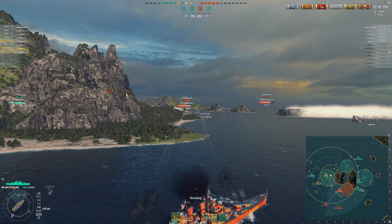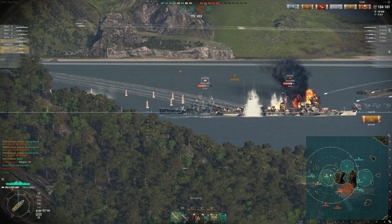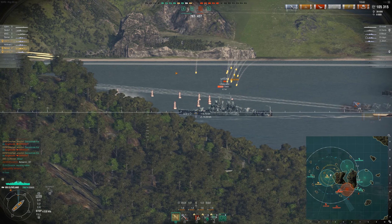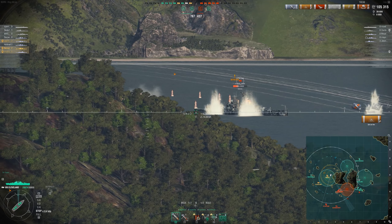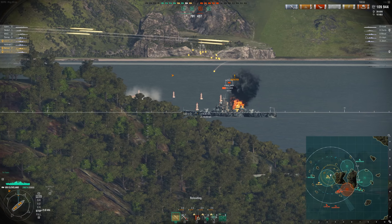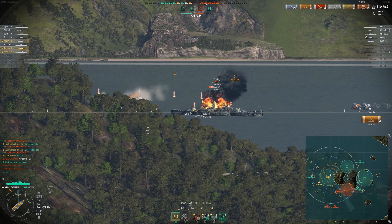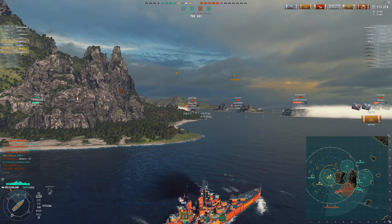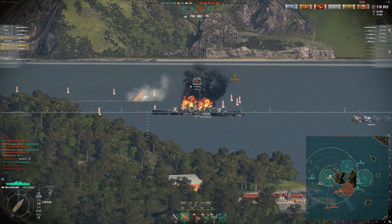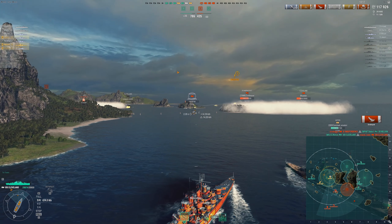You just have to play passive and be careful. Don't push into a situation where there are multiple radar ships unless you know there are none left — then I'd potentially move forward. These guys are taking a ton of damage. I could switch to AP but the HE is doing so much damage; I'm looking for fires, and with inertial fuse it's never going to shatter unless I hit the guns, like I did just there.